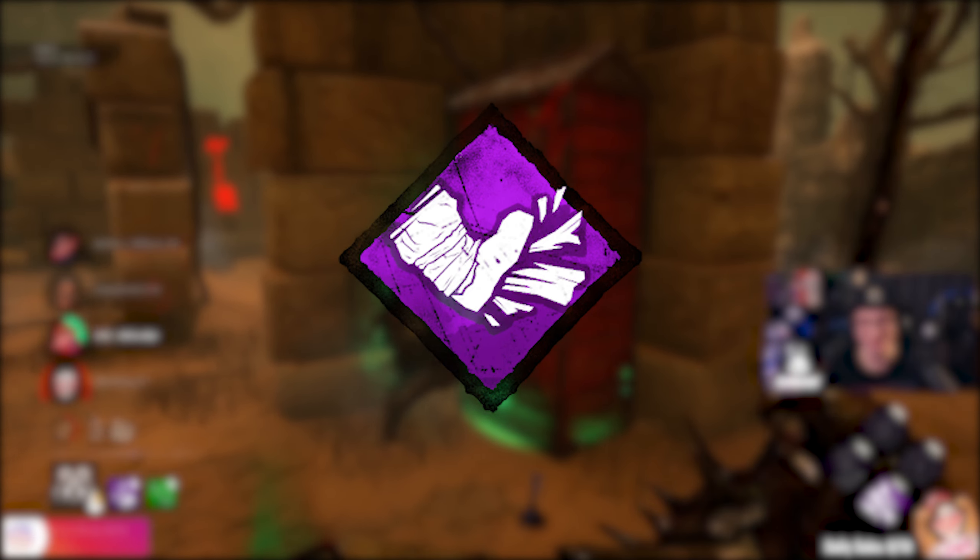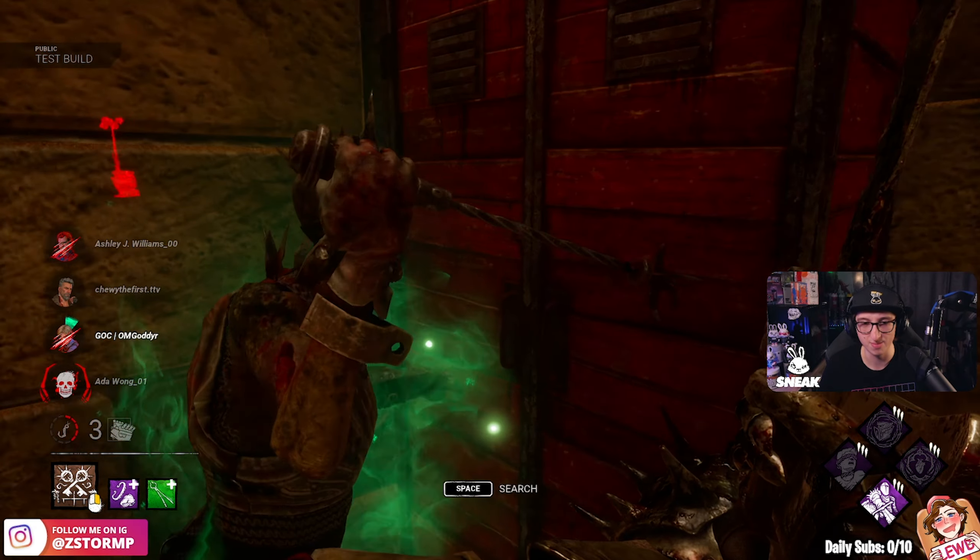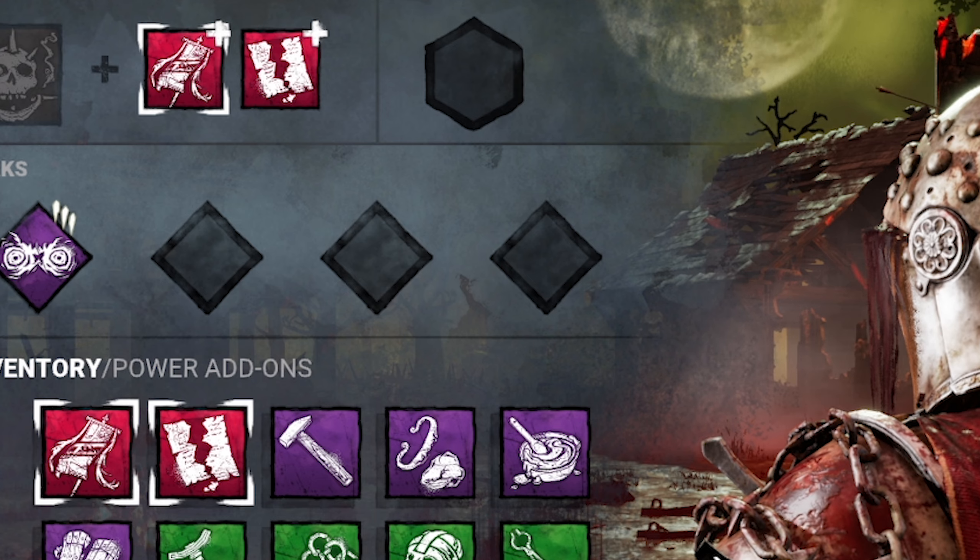The build that we're going to be running in this video is Enduring, Bitter Fury, Brutal Strength, and the new perk, Hubris. The add-ons that we're going to be running is Iridescent Company Banner.